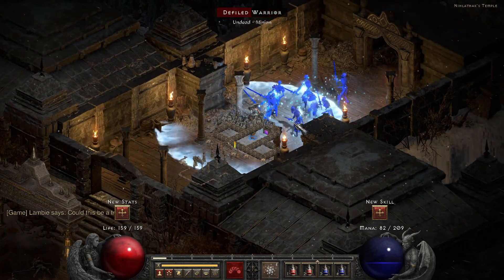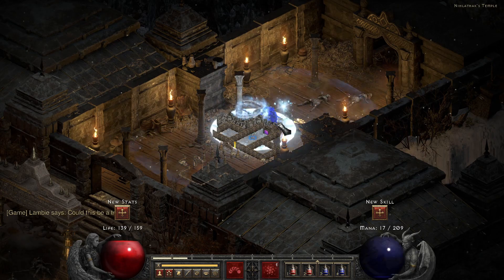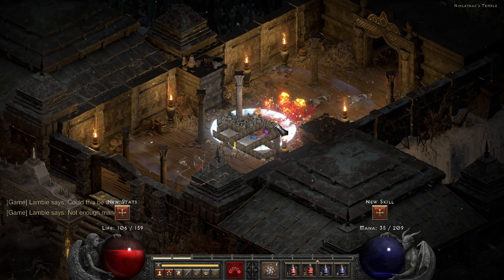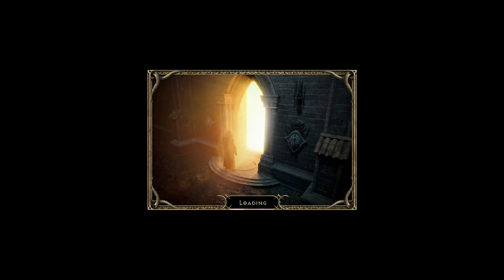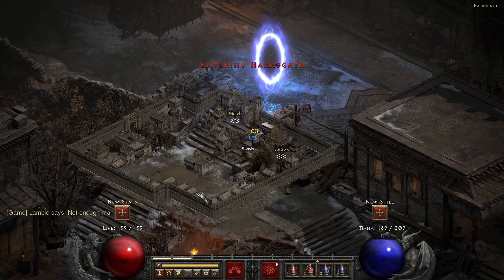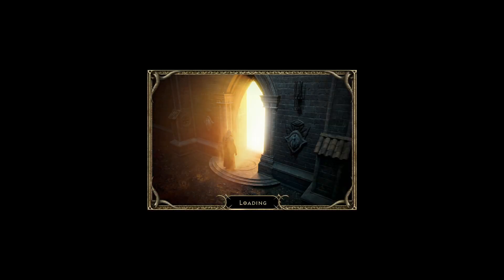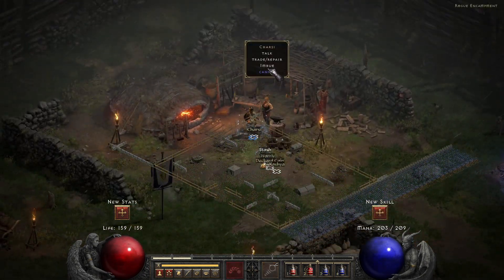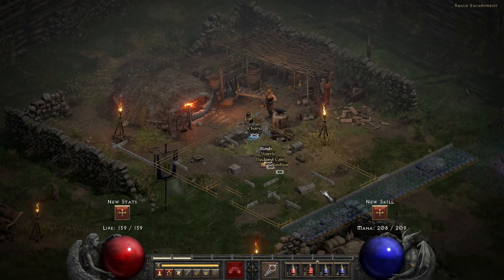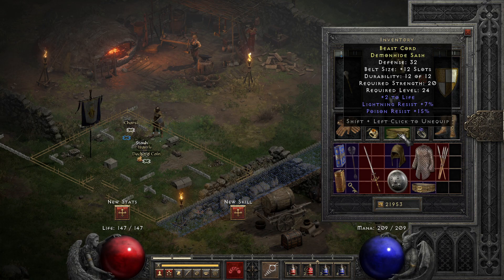The first item I usually imbue when playing a new sorceress is a belt with 16 slots and low strength requirement, like a Demon Hide Sash. Demon Hide Sash allows me to have 16 slots on my potion bar, and if I imbue it, it will have some nice stats to it too. I didn't get very good stats, but it's better than just wearing a regular Demon Hide Sash.